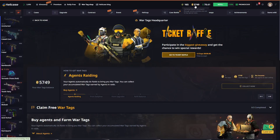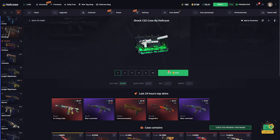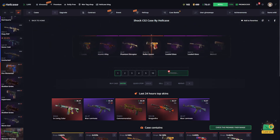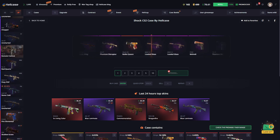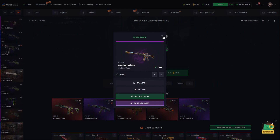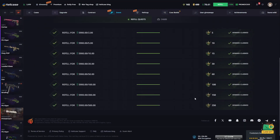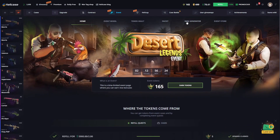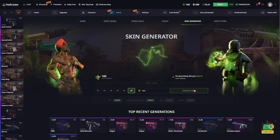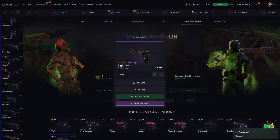Now let's spend some of these war tags. I usually save these war tags and then come and open these cases — you can also use them this way. Let's see what he gives us from this case — he gave us a skin worth $5. After you have already collected these tokens, friends, you can come and exchange them all for a skin in the skin generator section. This is how I evaluate it — you can also get beautiful skins by doing it this way.